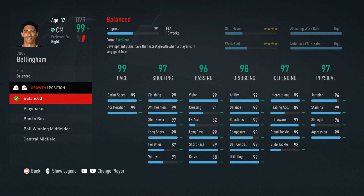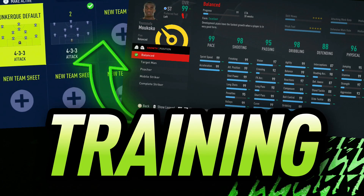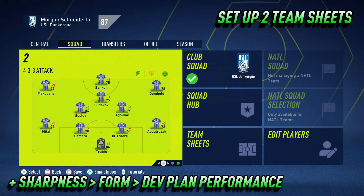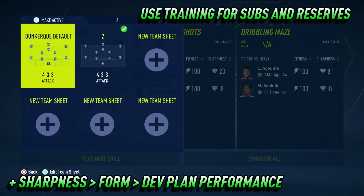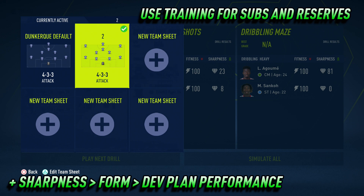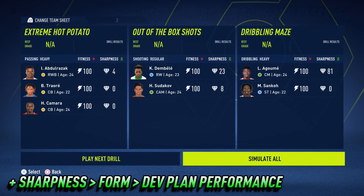Group training was introduced back in FIFA 21, but quite honestly, it's a disappointment. Because all group training does is improve sharpness, which affects form, which affects development plan performance. So what I suggest is to set up two team sheets, and then use the group training sessions to improve the sharpness for your subs and reserves. Your starting 11 sharpness will improve far better and more consistently by playing consecutive matches.